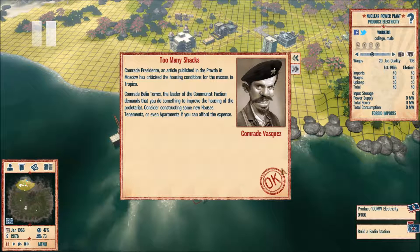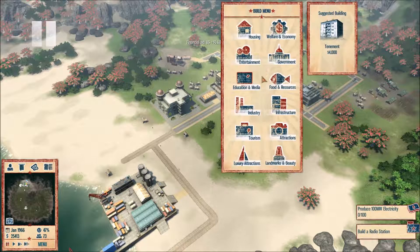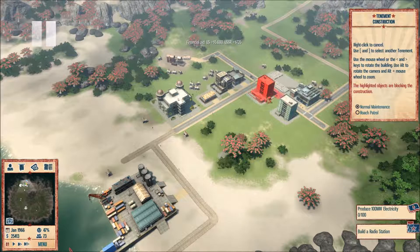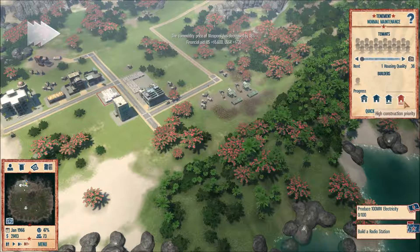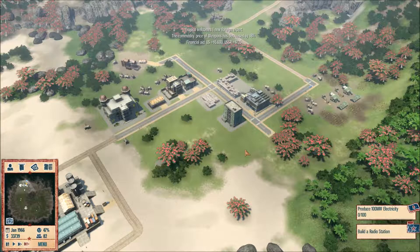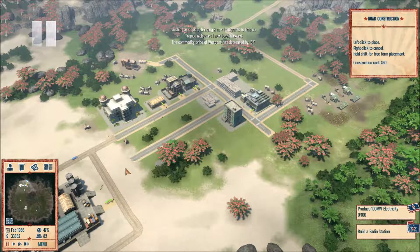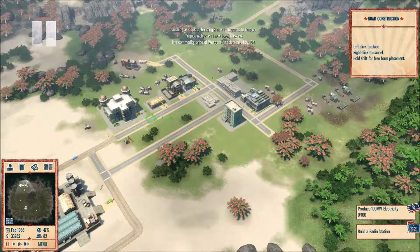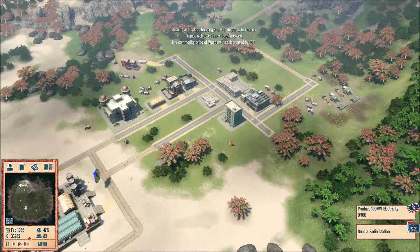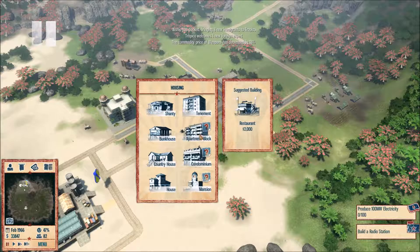I'll set these to high priority. Now we've got a nuclear power plant — if only we had college professors and employees to work at it. I'll hire one. Someone's angry about housing conditions — I can fix that. You know me, communists, I've always been on your side. I, Macho Man Gordon, am a communist at heart and will always support the communist dream, because the communist dream is the dictator's dream.